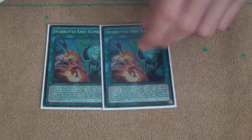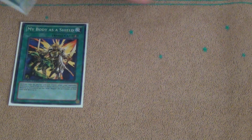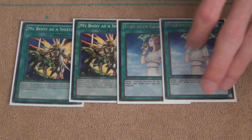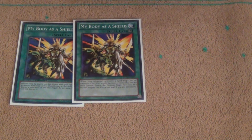Then 2 Kaiju Slumber — this card is insane. And 2 My Body as a Shield and 2 Forbidden Chalice. These are basically cards that are good both going 1st and 2nd. You want to be able to effectively go both 1st and 2nd in this deck. When you lose the die roll, you want to be able to effectively go 2nd, but going 1st is alright too. You just want to play cards that are good both going 1st and 2nd.